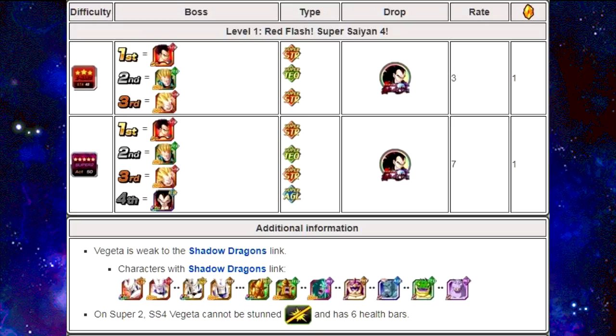That Ice Shenron is an Intelligence type and a free-to-play card, so you can grind him out. Omega Shenron is a Strength character so it's a little more difficult to go up against an Agility boss with Strength, but he does have damage reduction. Overpower him if you can; if you can't, try to go with the Shadow Dragons link and see what you can do.